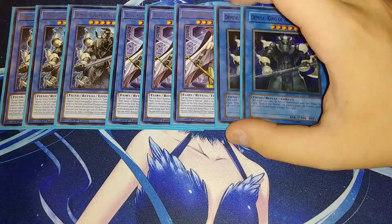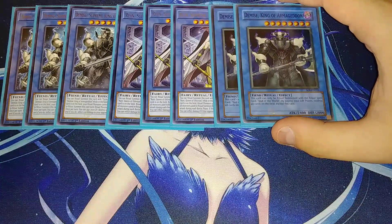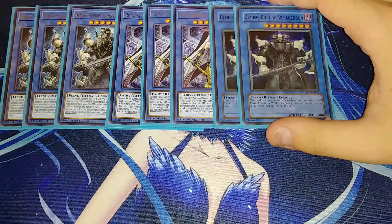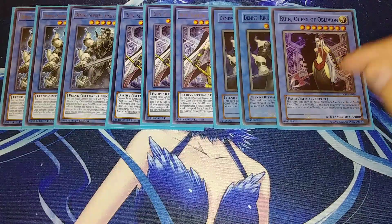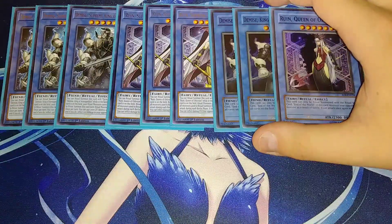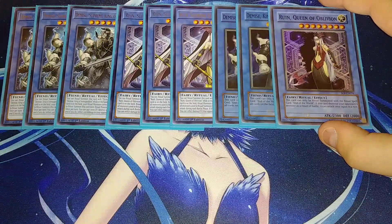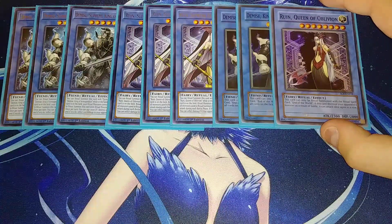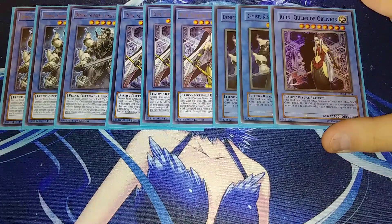Then we play two copies of the original Demise King of Armageddon — his effect is simply that you pay 2000 life points to destroy all cards on the field except him. I also play one copy of the original Ruin Queen of Oblivion. She just gets to attack twice: if this card destroys an opponent's monster by battle, she can attack again. She has 2300 attack so she's not very big, but she's okay. You don't have to play her if you don't want to.